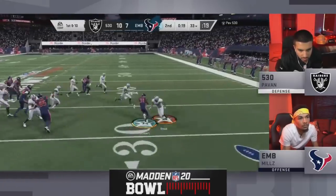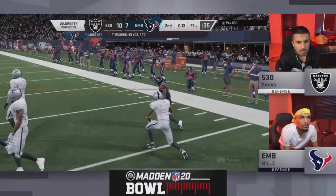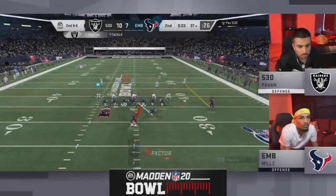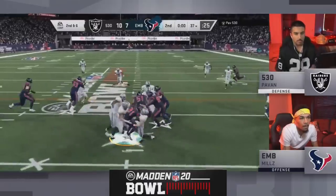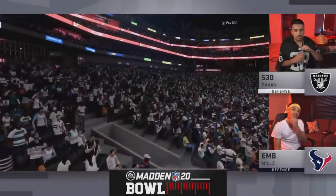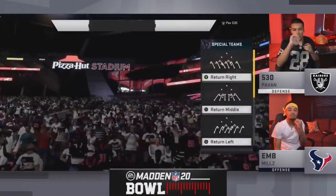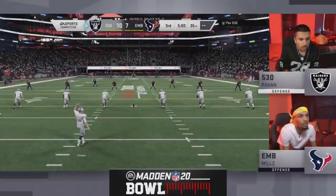First and ten, stretch run to Mostert, try to get outside. The legend has it off Mostert — nowhere to go up the middle. A very interesting first half. Give Pavin a grade from A to F at how he dealt with Mills' rush — I feel like he did really well.